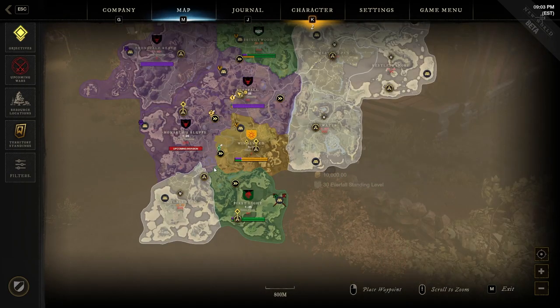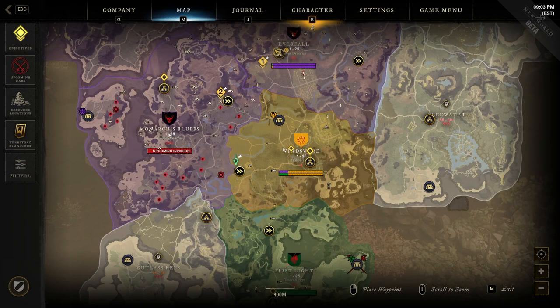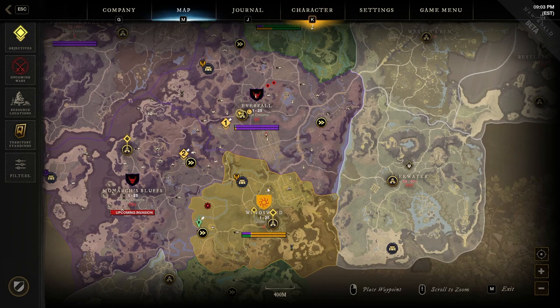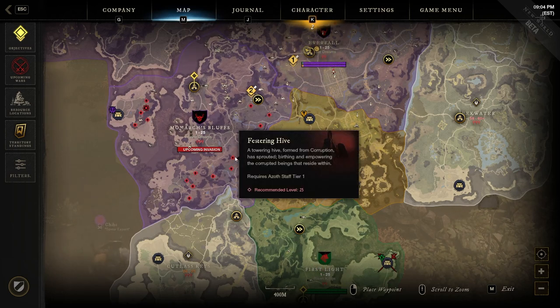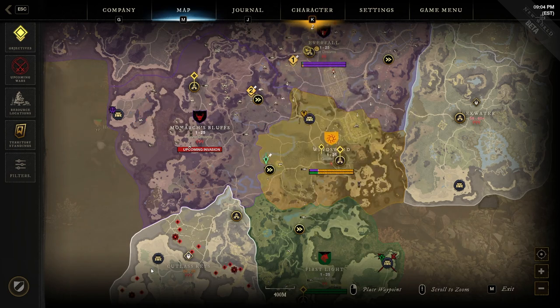Monarch's Bluff is identifiable by the watchtower on the map, First Light is in the south, Everfall and Windsward are the other two starting areas. Being randomly assigned a starting zone can make it hard to group up with friends early on. Around level 12 or 13, when you get a quest requiring your faction rep to reach a certain level, that's your signal that you can leave and move to a different territory to meet up with friends.